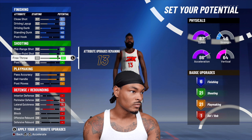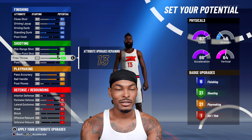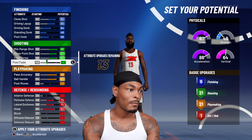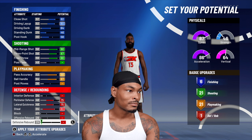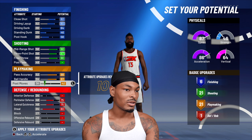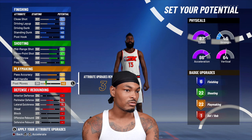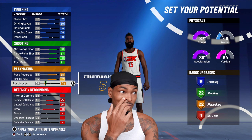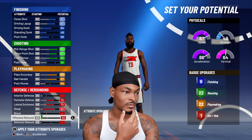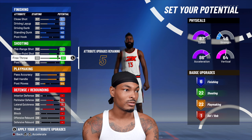That gives us six finishing badges. This is where it gets tough — Harden doesn't really play defense. I know he has 1.8 steals a game, and he averages about six and a half to seven rebounds. But for the sake of NBA 2K, with these 13 remaining points you can put some on playmaking to get 22 playmaking and 22 shooting badges, six finishing, and one defensive and rebounding badge.